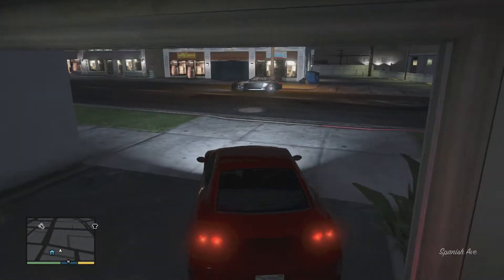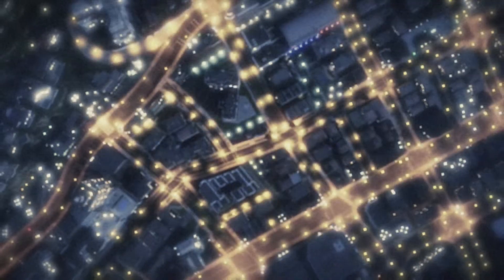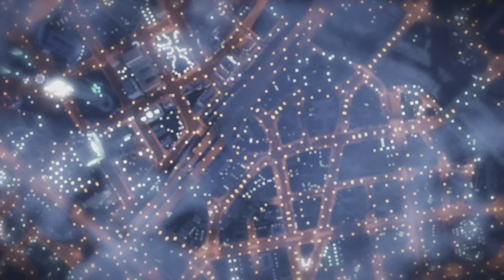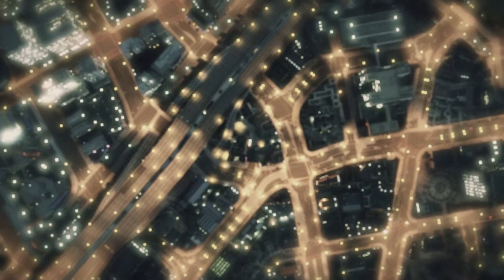I also own an airport hangar as Michael and I have the Luxor private jet in there — got all the good stuff. Next, let me show you Franklin's stuff. Hopefully we spawn near his garage. When you put as much effort as I did, you want to show off the cars you purchased and customized. Franklin's Charger — I don't know if he has it, he probably has that stupid motorcycle.